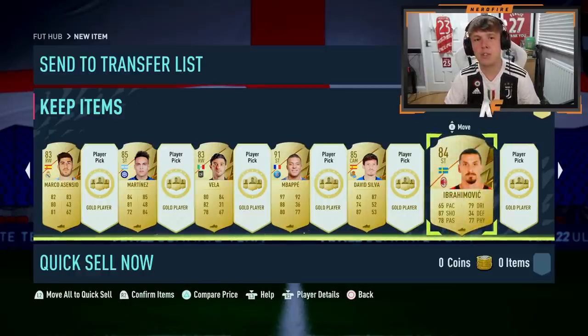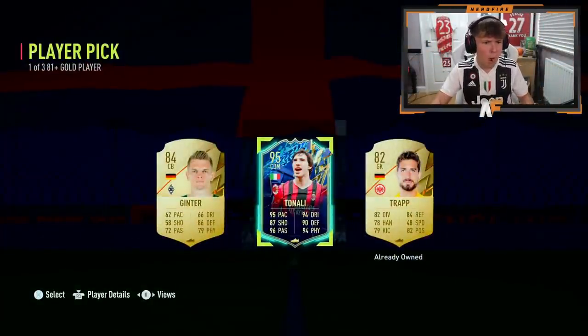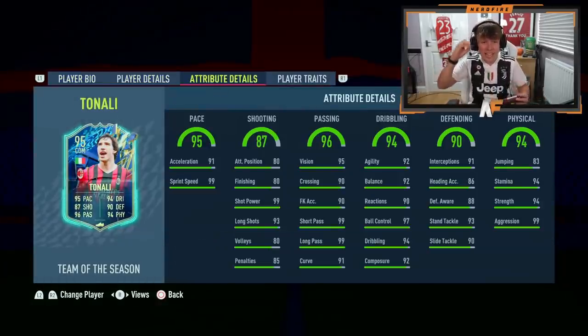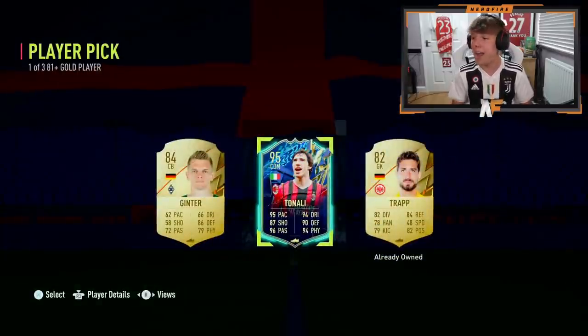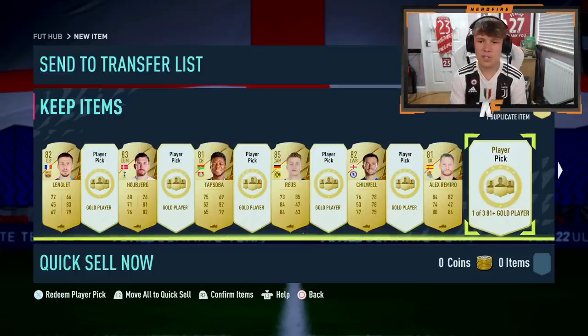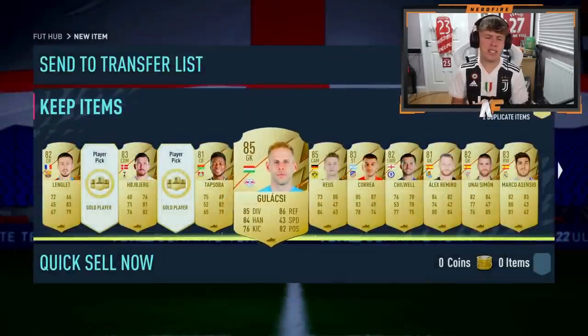Page two looking better, now onto page three - oh, blue! Tonali! What is that card? Oh my God! 95 pace, 87 shooting, 96 passing - what?! That is a ridiculous card and a ridiculous pull. That's got to be one of the best CDMs in the game. That is a disgusting card. We're working our way down through the remaining picks - about 12 picks left. We've only seen one blue, but can we really complain with the blue we got? Tonali - I still can't believe that card has 95 pace as a CDM.